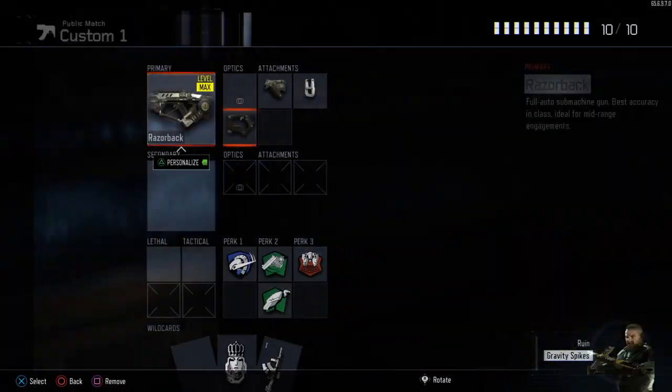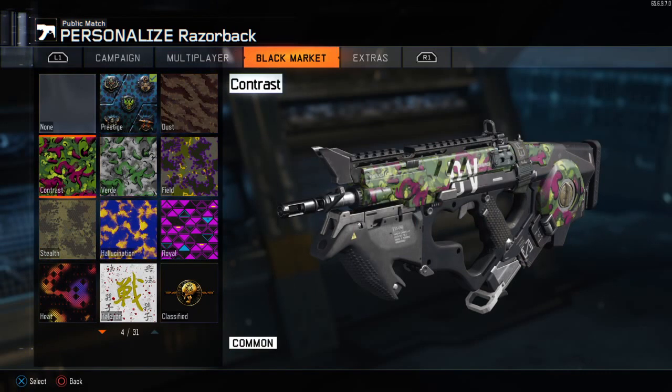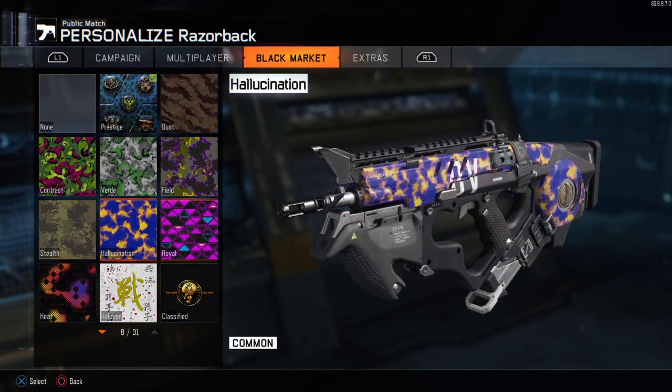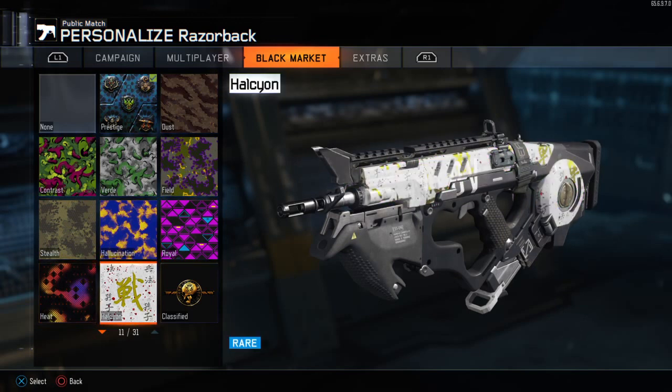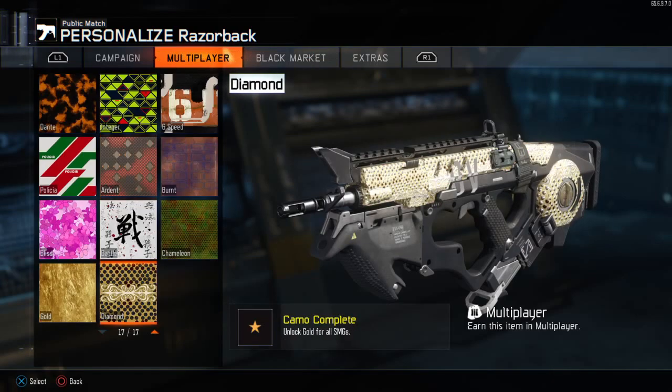I'm going to show you my camos for each gun. Camos: Field, I got Prestige, Dust, Contrast, Verde, Field, Stealth, Hallucination, Royal, Heat, Halcyon — I think that's how you pronounce it — and then I got the Nuketown ones. And I already have Diamond.